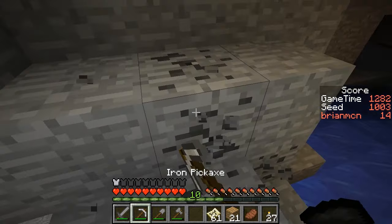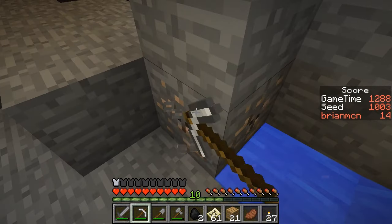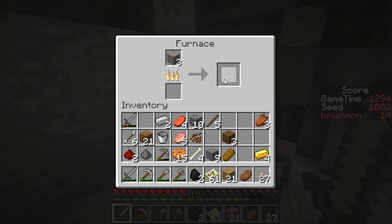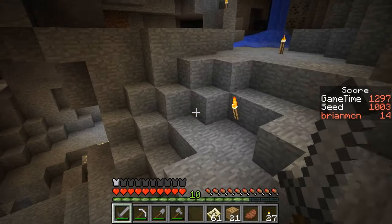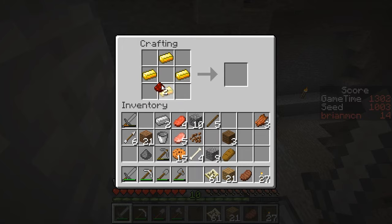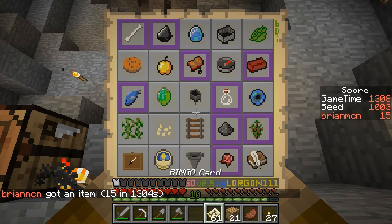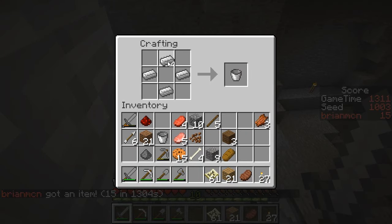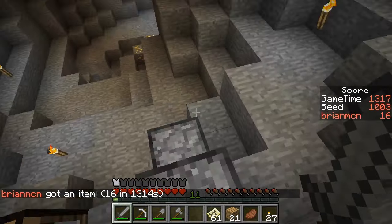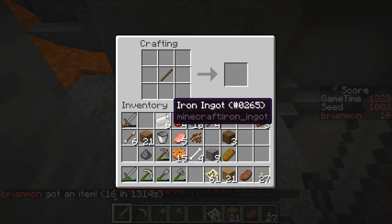We've got some more iron going here. Is this done yet? It is just about done. So we'll move that in there, and we'll put another piece of coal in here. So long as no one's about to kill me right now, I will do that. Let's double check that there is a compass — there is a compass. And so we're already up to a reasonable number of points now that I'm not going to be completely embarrassed. I need rails — yes, we'll go ahead and do that.